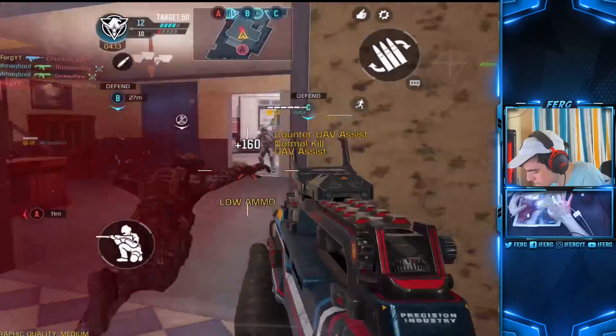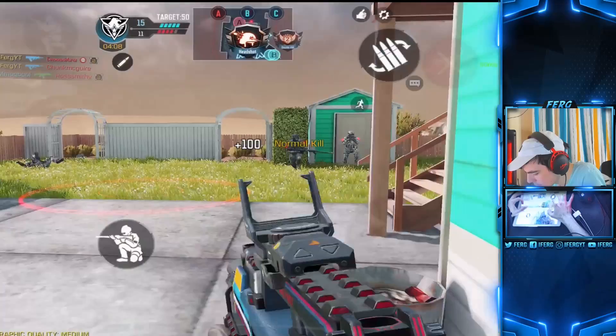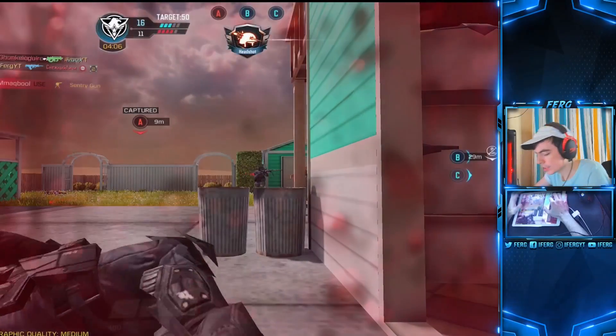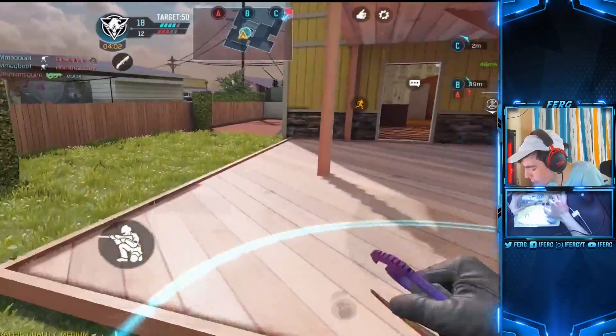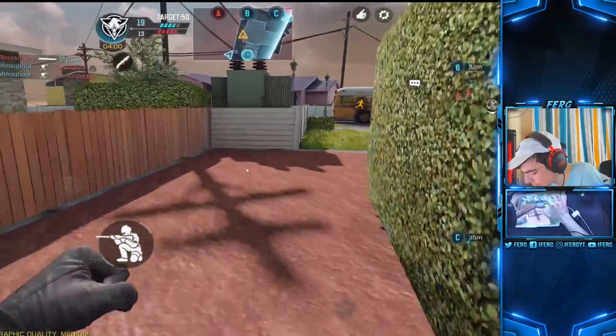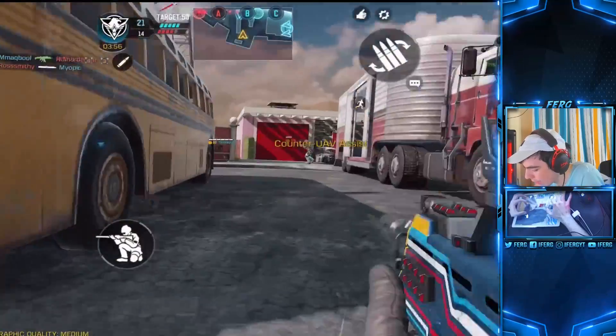We'll kill this guy too. We'll call in the UAV. Go around this corner. They're actually all over here — we'll kill this guy too. Nicely done. Check out here really quick. There's a guy right there. I got sniped. Are you serious? That's unfortunate. Either way, we'll get back on our trot. See if we can get a nuke really quick. That was unfortunate that we got sniped there. But yeah, this gun is absolutely incredible.